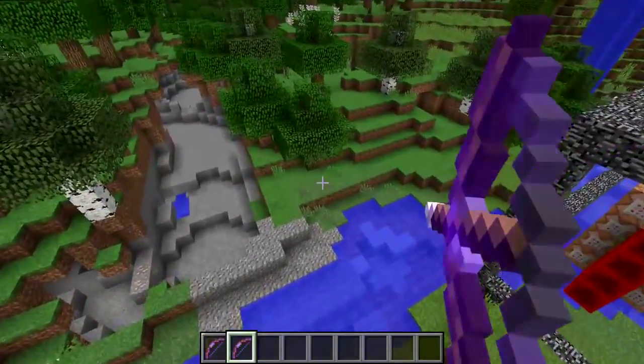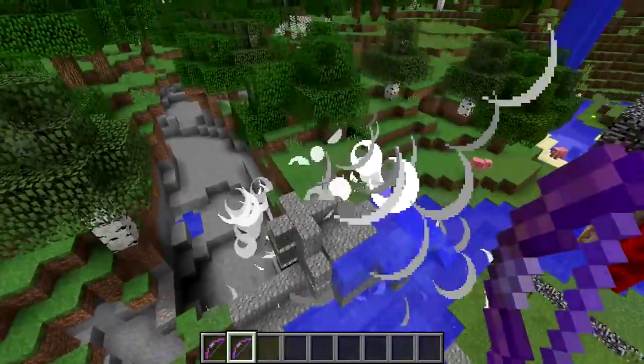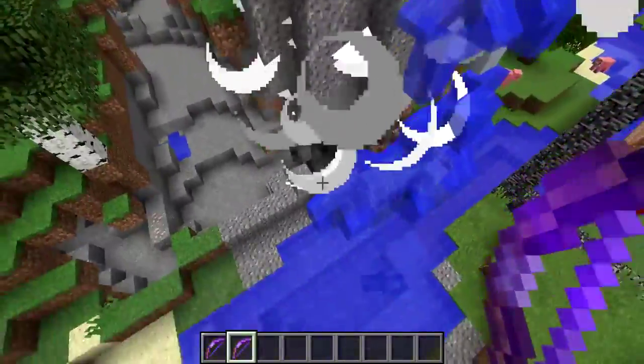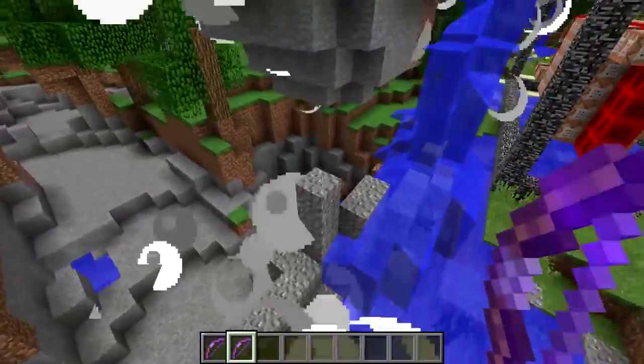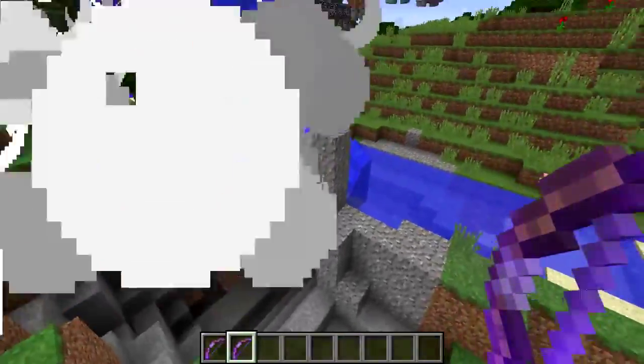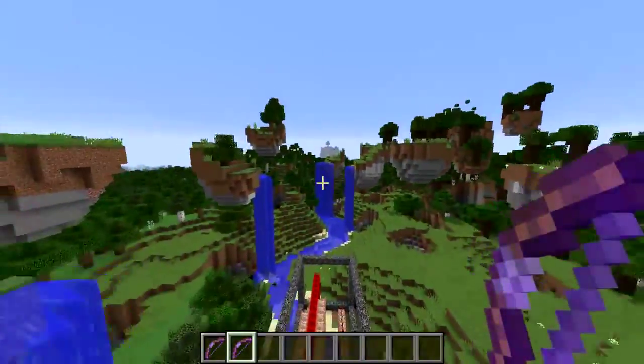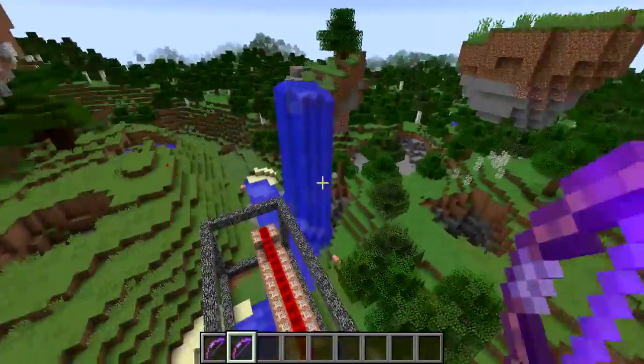Now there's some pretty cool things you can do with it — let's try it right here. It'll bring any terrain that's on top of it along with. You can see I actually lost some of the gravel there, but it includes water for instance.